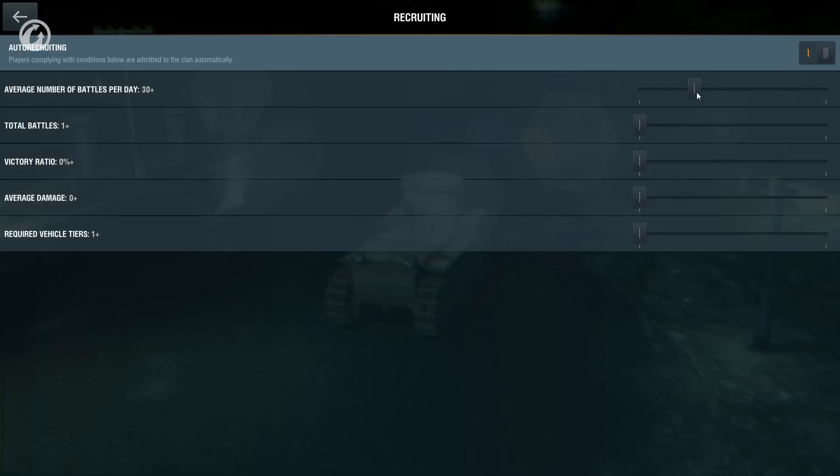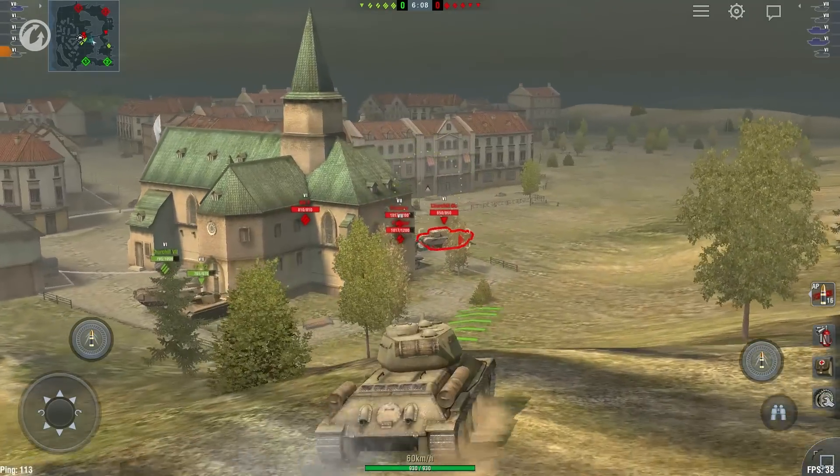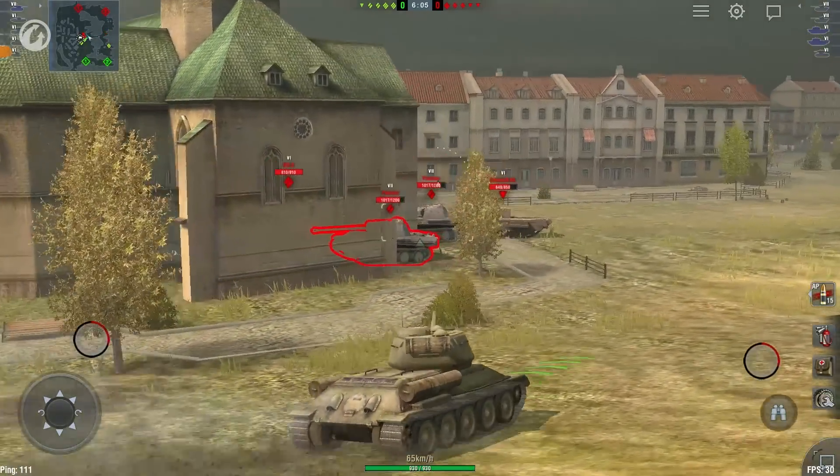Recruiting is now available. When searching for new players, a clan can set the parameters required for joining. Applications from players that satisfy these requirements will be accepted automatically, while any inappropriate applications will be processed manually.